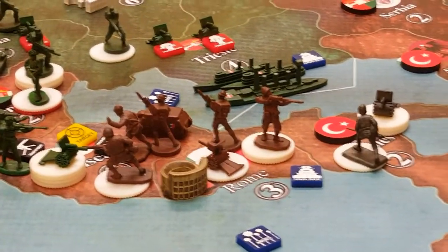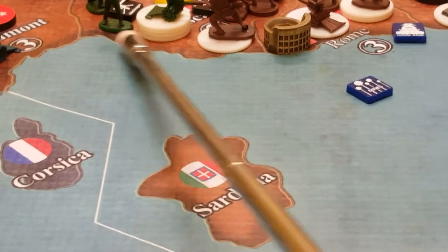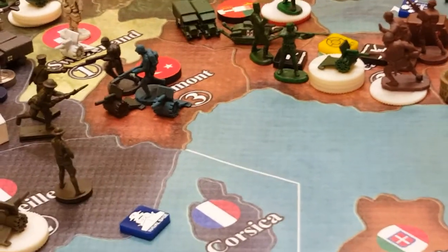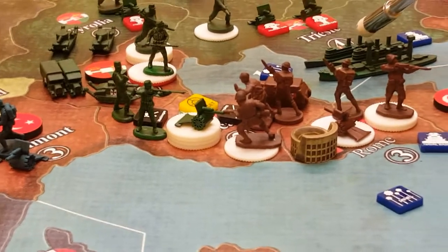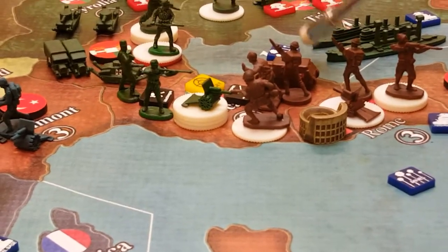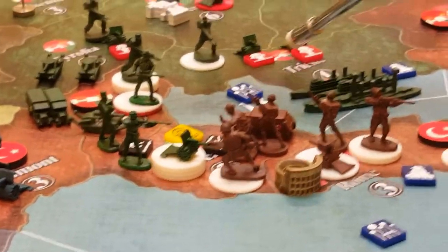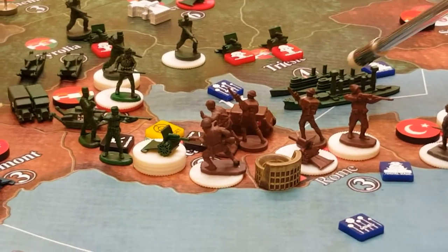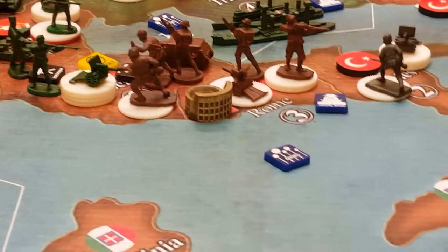Austria-Hungary this round will continue the attack in Tuscany with the forces already in place, minus the machine gun unit which is on defense. We will be moving in additional forces from the adjacent province including one tank and all of the infantry, and we're going to make an amphibious assault over to Tuscany as well, from sea zone 18 where Austria-Hungary's ships are, bringing over two infantry and two poison gas artillery on the two transport ships.